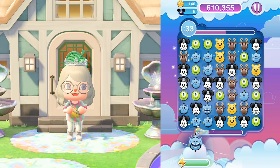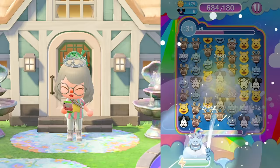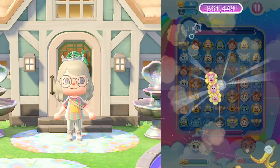Disney Emoji Blitz is unlike any other match-three game on the market. Each emoji has its own unique power-up and you can control which one to use, offering a strong layer of strategy. My favorite emoji has to be Sully from Monsters, Inc., because not only is he so cute, but he offers a special power-up to scare random emojis off the board, helping you get that high score. Disney Emoji Blitz offers a huge collection of Disney, Pixar, and Star Wars characters with new characters added every week.